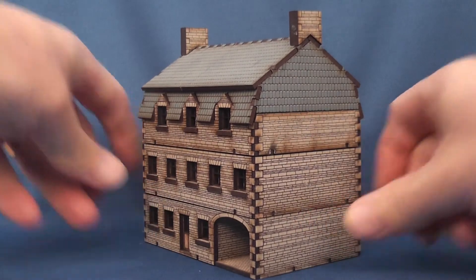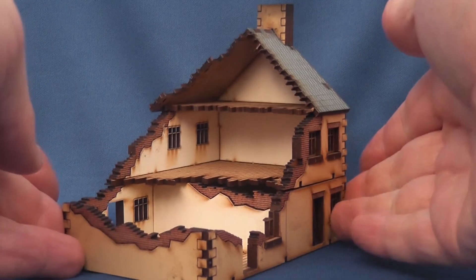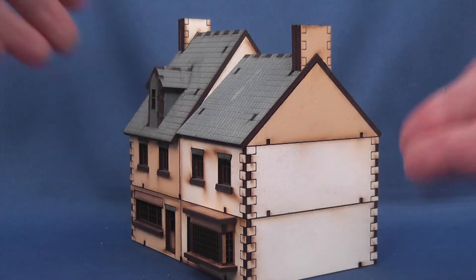Being cack-handed, the build time was about two hours per house, dependent upon PVA drying time, patience, and skill — with plenty of breaks for tea and quiet sobbing. Despite all this, I still managed to get some of my wall sections the wrong way round, but this could be remedied with a little white paint.